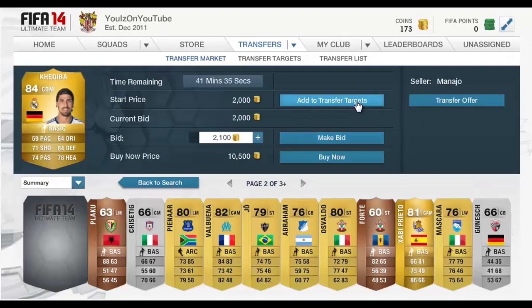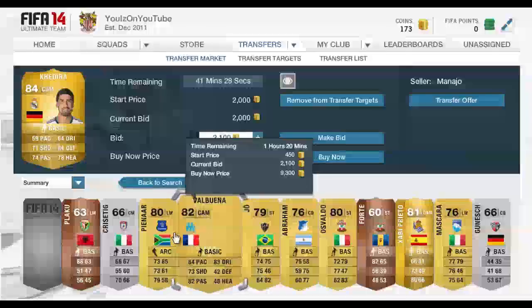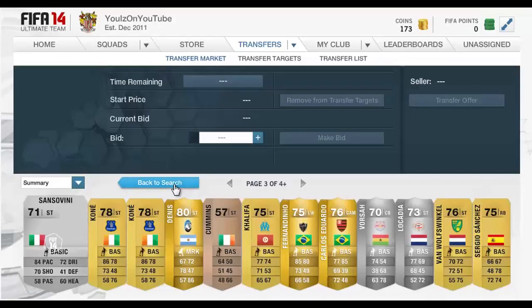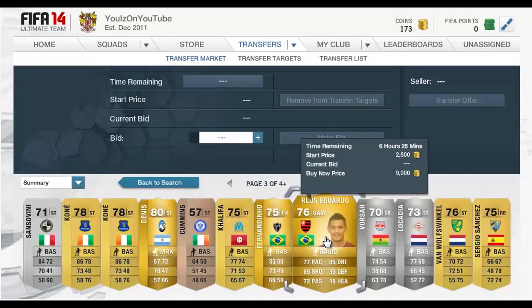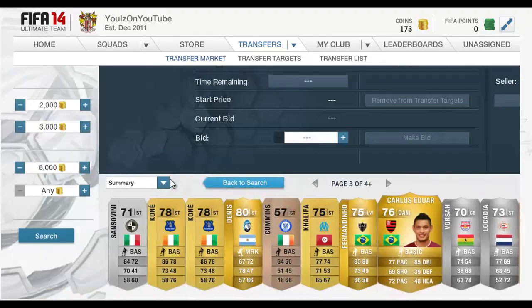For example, Kadira at 2,000 coins — he's probably nearer the 8,000 to 9,000 coin mark when actually buying him. This method is a lot more effective when the actual game comes out because there are a lot more cards on the market. Fernandino would also be a good option to buy, and Vorsa as well.